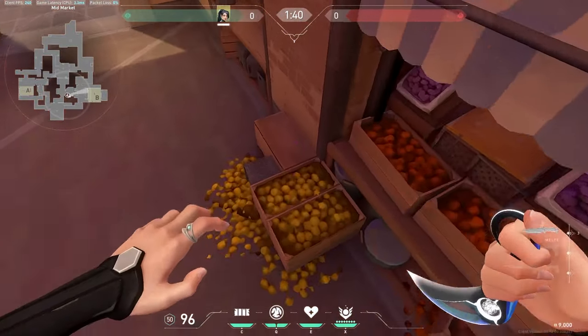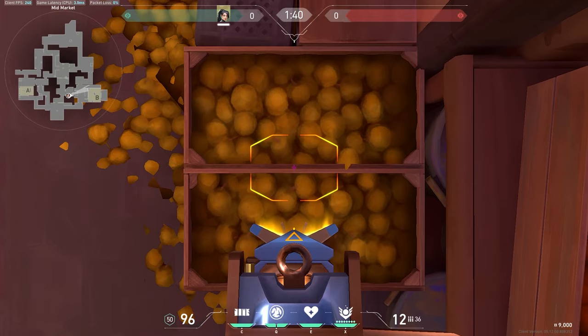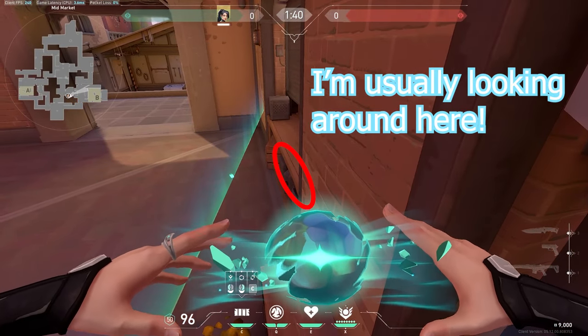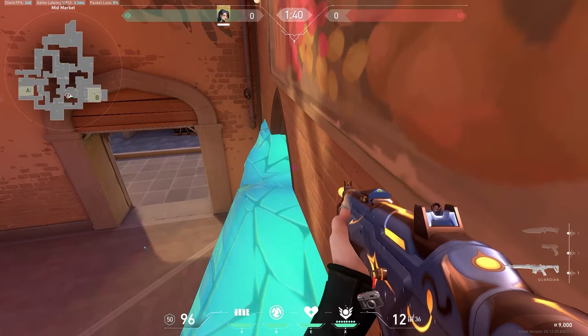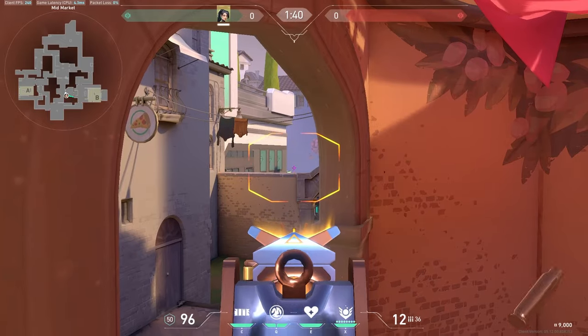This next one is super useful — one of the top Grim walls in my opinion. You're just going to want to look at the intersection between those two boxes and look at the ledge so that the outline kind of boosts up there. You're going to be able to watch anyone who's pushing catwalk. All you do is see their heads and they can barely see yours.